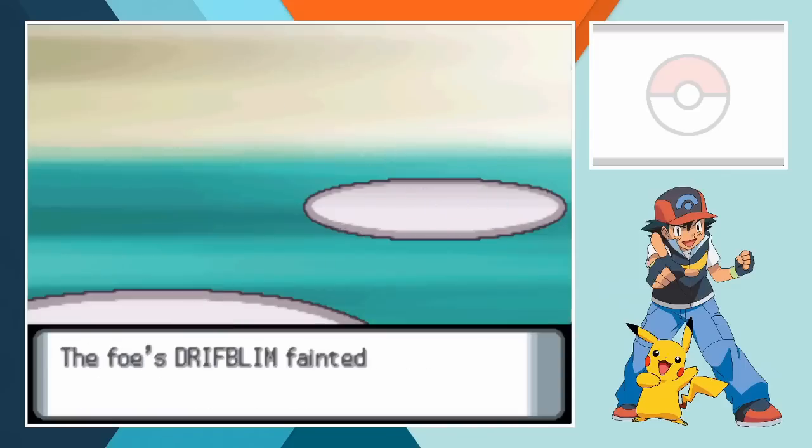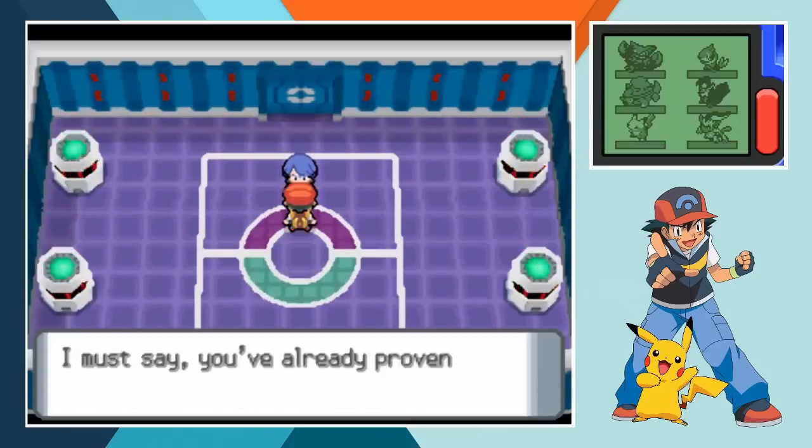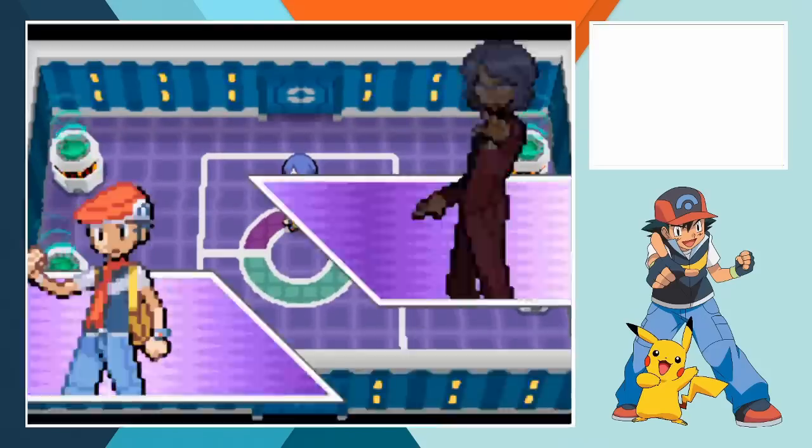So with Aerial Ace in his moveset we bring Staraptor back out to get the job done. The attack connects but unfortunately Driftblim's Aftermath ends up finishing off Staraptor too - the flying type avoided every attack under the sun only for victory to take him down. Three battles into the Elite Four and we've coasted through on three supreme individual performances from Infernape, Torterra and now Staraptor.